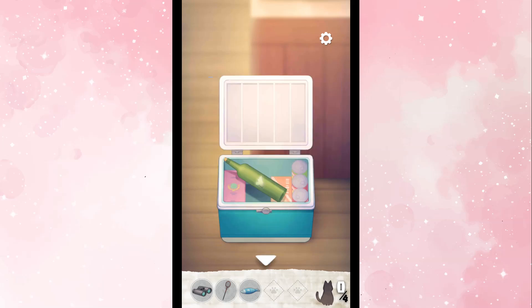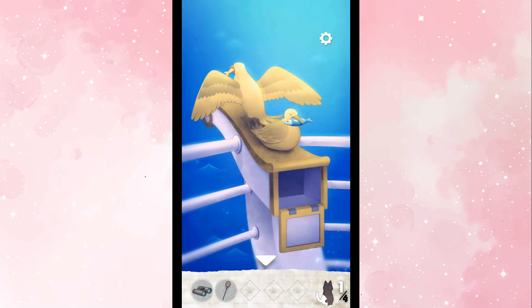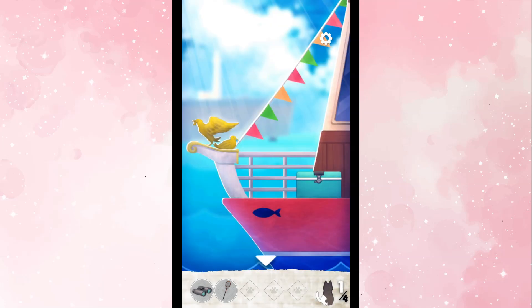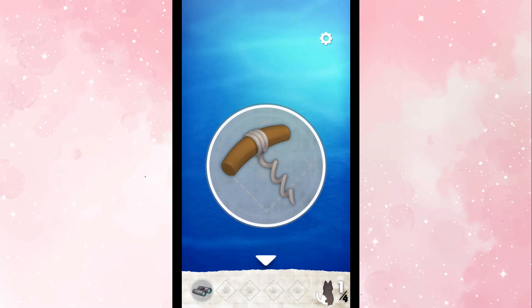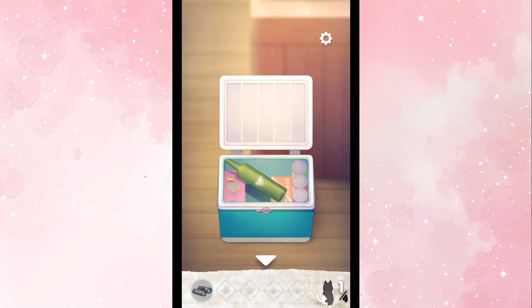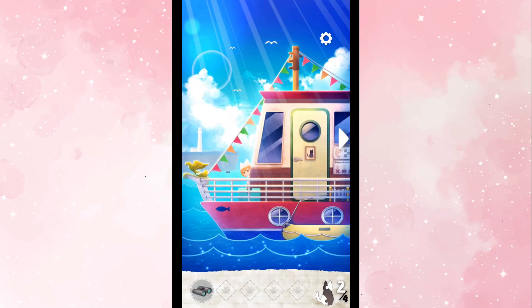I don't know how anyone was supposed to know that was a horse, but. Oh, there's a bottle there. It has the first puzzle piece in it. I can't get it. Can I break it? Not yet. I think we put the fist here. So we gave the fist to the board and we do have our first puzzle piece now. We have a corkscrew. We can go to the bottle and use that to get the second puzzle piece.